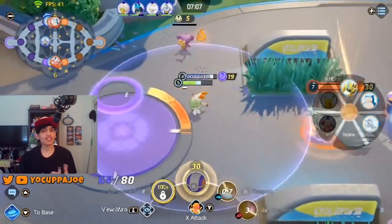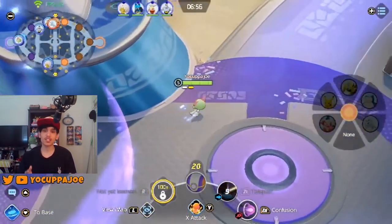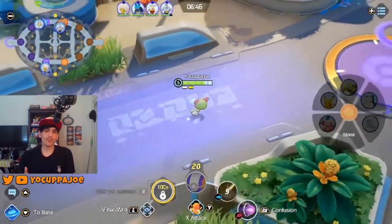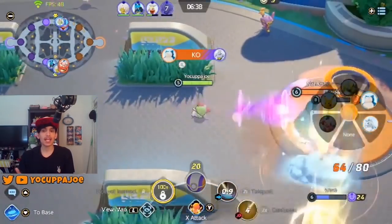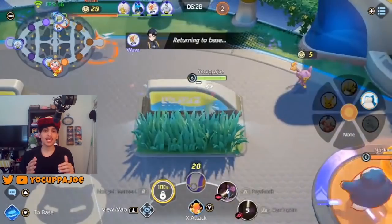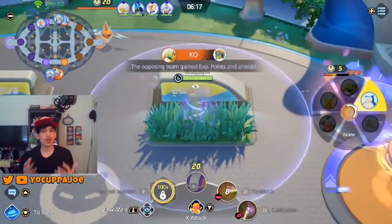Gardevoir benefits a lot from laning with a tanky defender who can keep enemies busy while she nukes them from the back line. In a lot of my games I was laning with my buddy Wave on Cinderace — I don't necessarily recommend this combo since neither of us wanted to play a tank. We weren't really able to get many kills and mostly had to play safe until our jungler came by. Having a defender in lane with Gardevoir would make it much more possible to get enemy KOs, score goals, and apply more pressure by forcing the enemy jungler to worry about your lane.